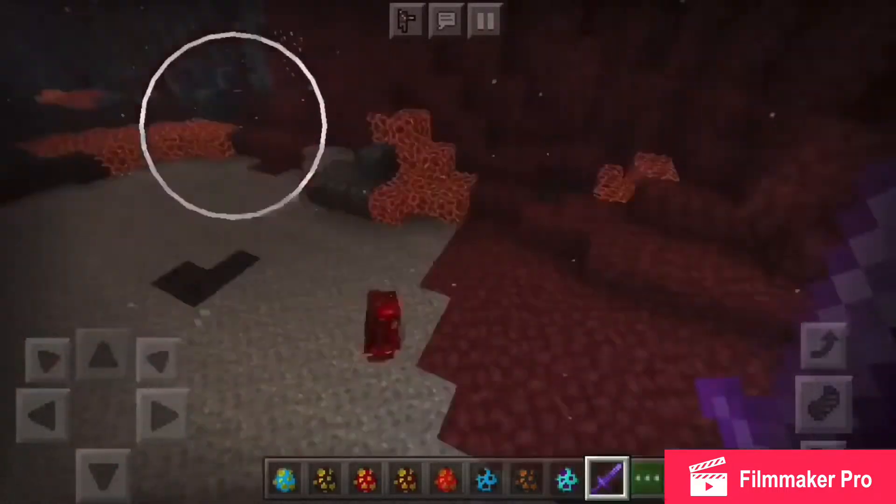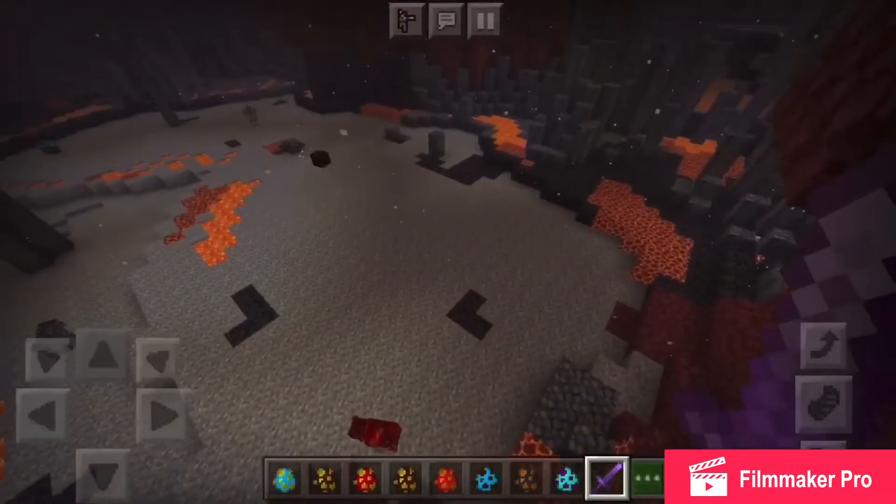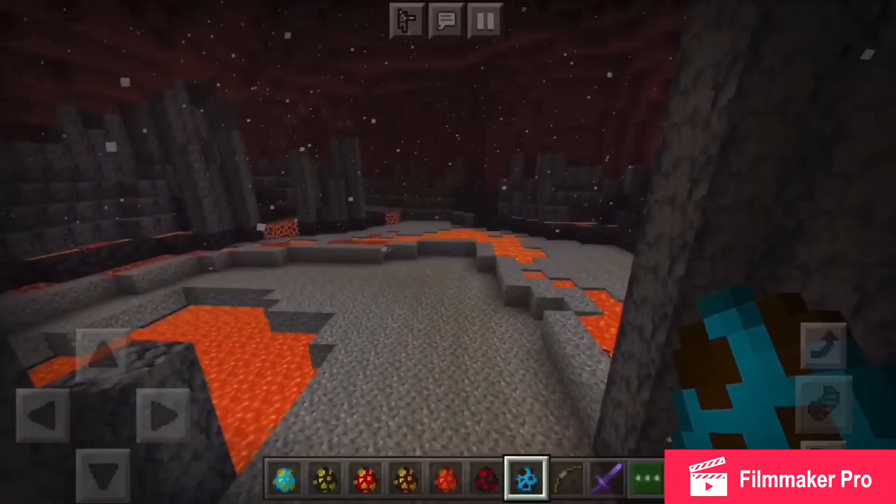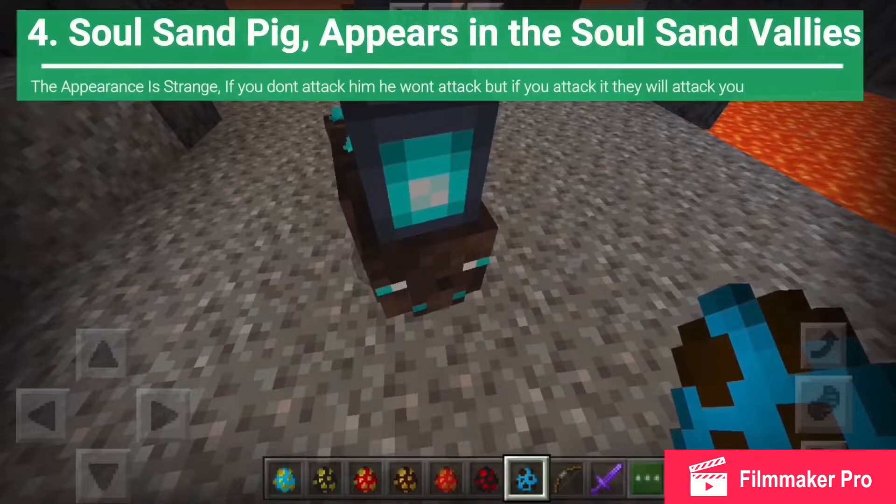The Crimson Pig — let me guess — appears in the Crimson biomes, and I fear pigs. I read it about two hours ago before I started recording. Presenting to you guys the Soul Sand Pig. They appear in the Soul Sand Valleys.